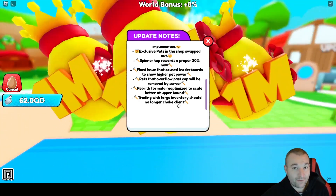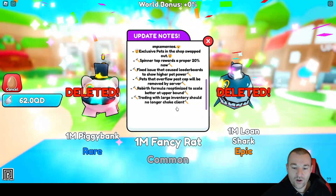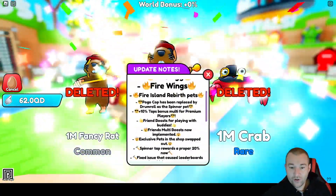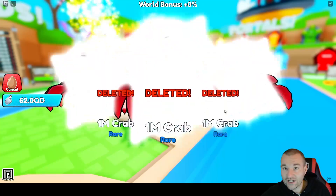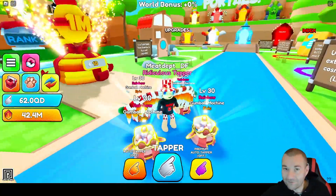The rebirth formula has been re-optimized to scale better at the upper bound — not sure exactly what that means, maybe it's a more realistic amount of taps required. Also, training with a large inventory should no longer choke the client. Today we're going to dive into the new fire island, check out the pets, show you what they look like, and probably take a legendary and evolve it.